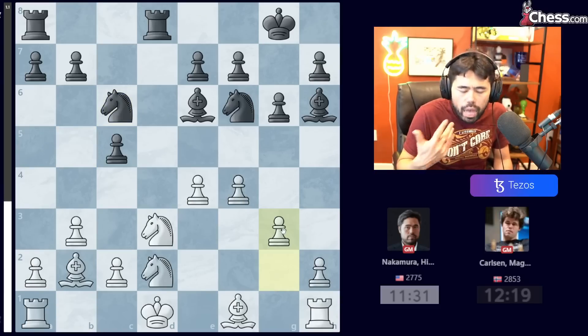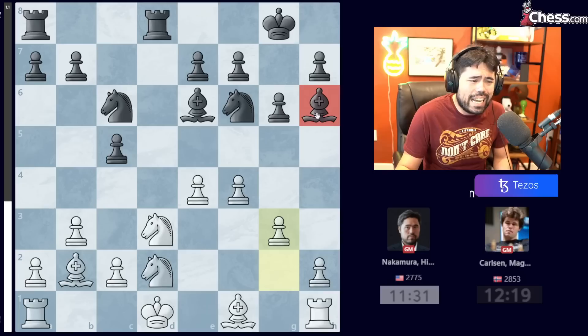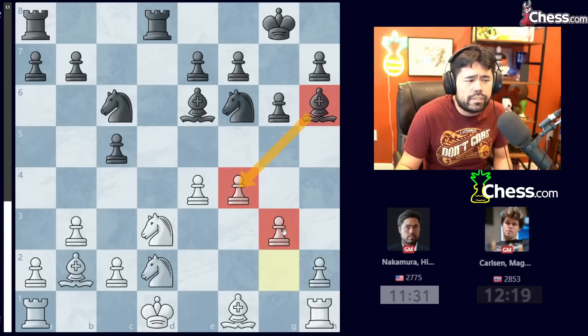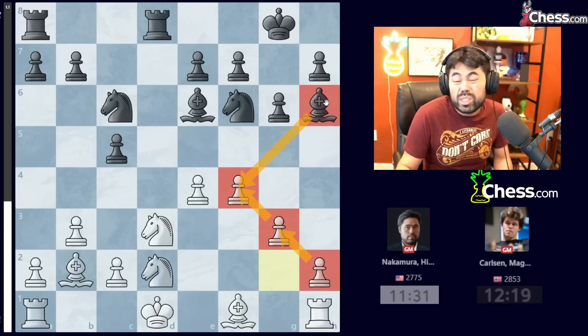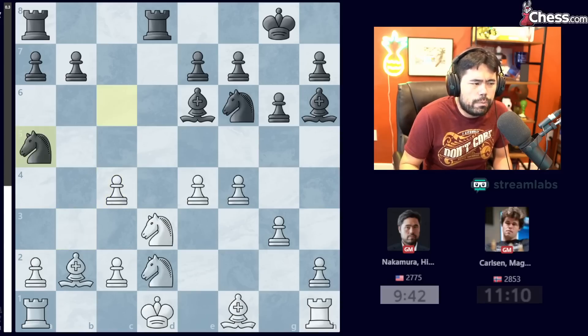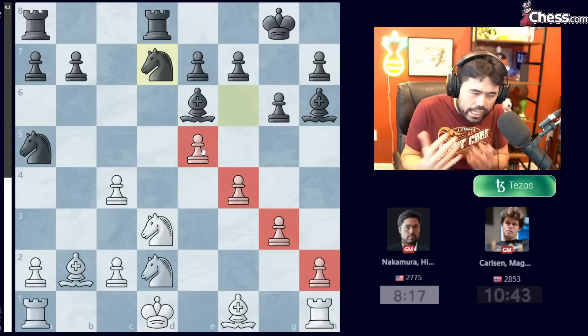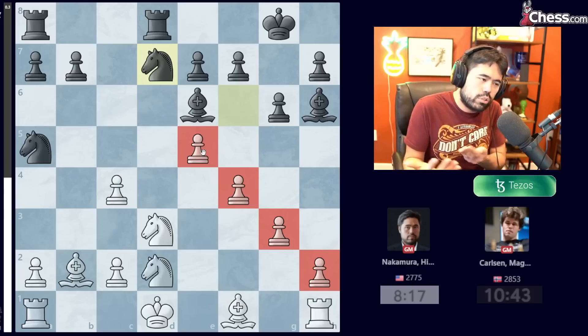Magnus plays Knight to C6. I play G3 — creating the classic Connect 3 this way. The reasoning behind this Connect 3 is that the Bishop on H6 is fairly ineffective because it's simply staring at a pawn chain. Magnus plays C4, I take with the pawn, and now he plays Knight to A5. Here I go E5, he goes Knight D7, and now I've created a second Connect 4 — two Connect 4s in one game, what more can you ask for?